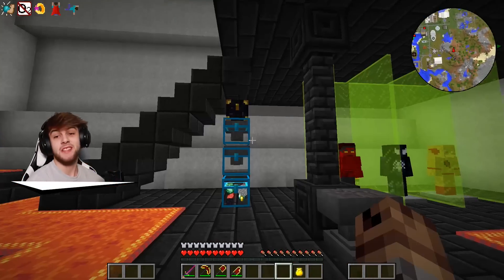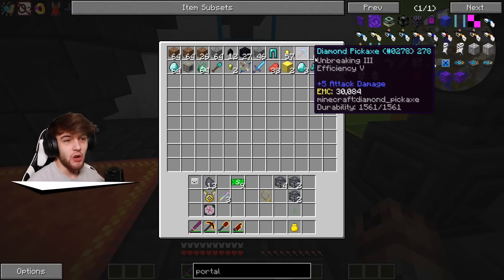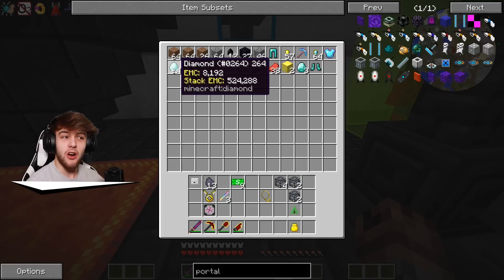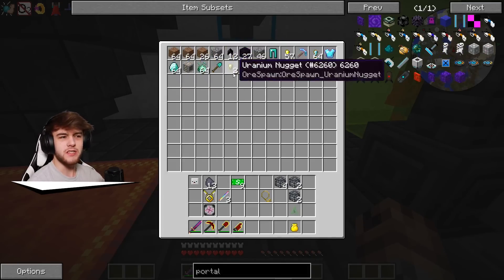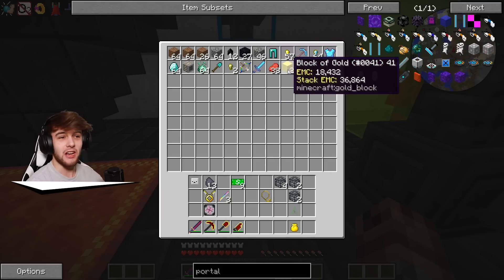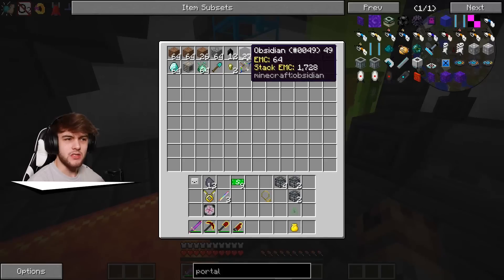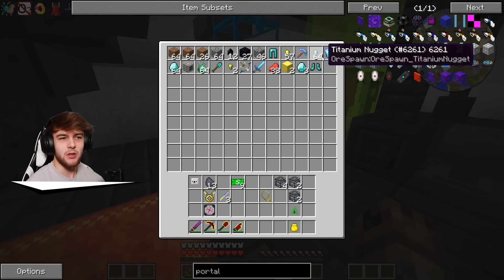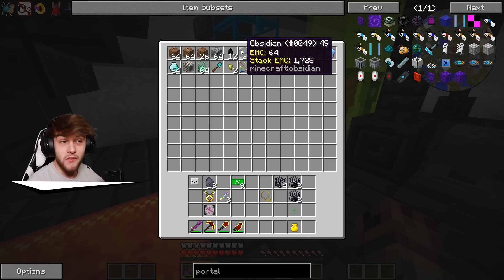So I AFK'd for maybe three minutes because I don't have too much time, but this is already what we got! We got a bunch of random diamond stuff, the ultimate bow, 64 diamonds, and a bunch of municio essence. All the cobblestone and stuff kind of fell into the system, but basically we got a full set of diamond armor within a few minutes. This thing is really really OP. If we leave it on for a while it will produce even more, and I'm pretty sure we also get uranium, titanium, gold, and a bunch of obsidian.